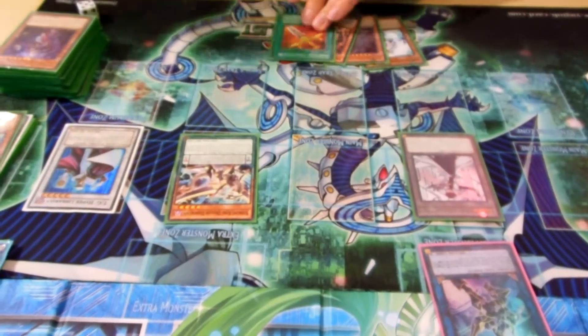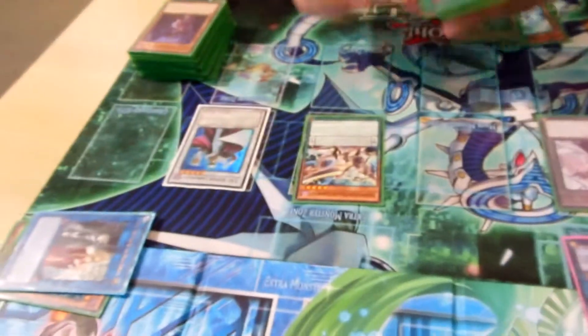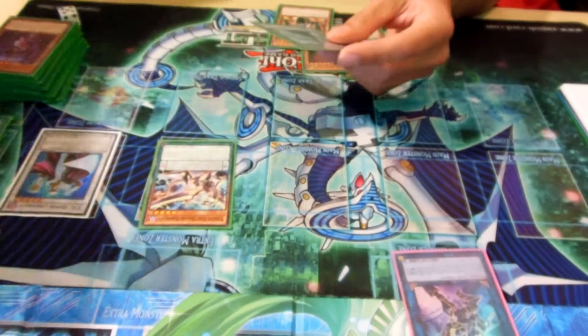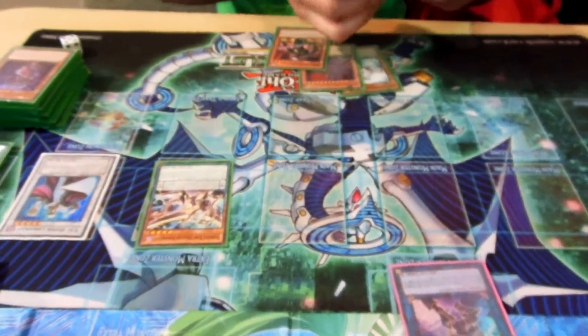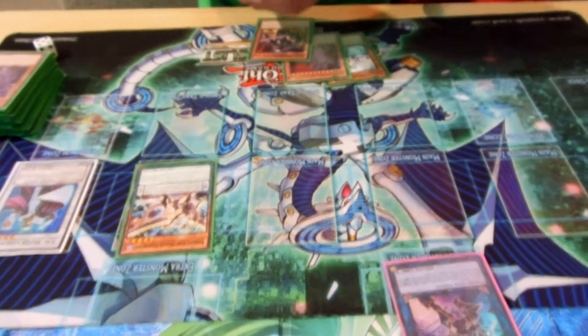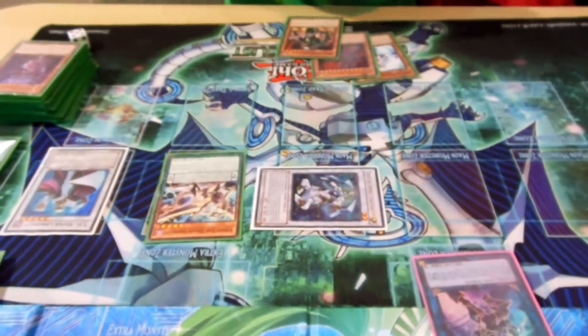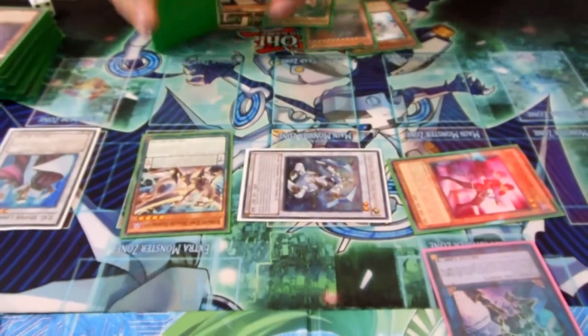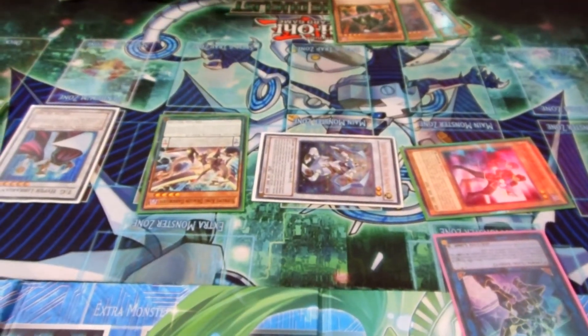This is where the plussing starts. You can pitch the Divine Sword that you just added back to Special Summon Jet. Then you sync — Jet gets banished, the token goes away — and you get your Celestial Double Star Shaman, which Special Summons your Doppel Warrior back. TG Hyper Librarian draws you a random card.